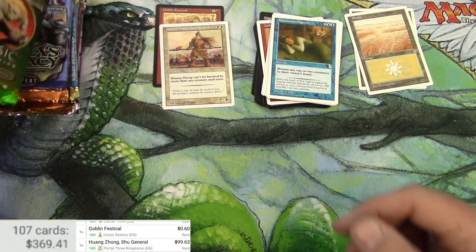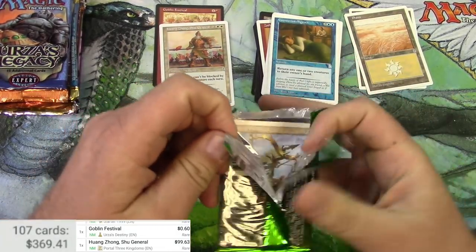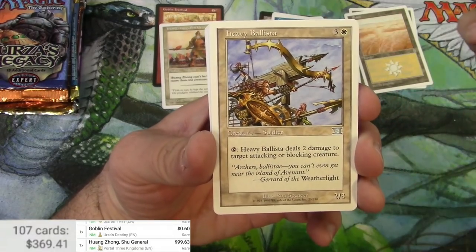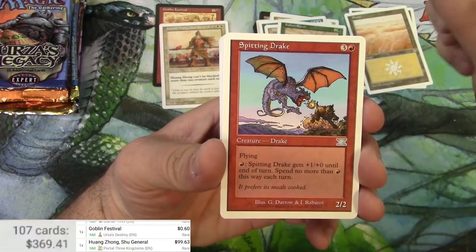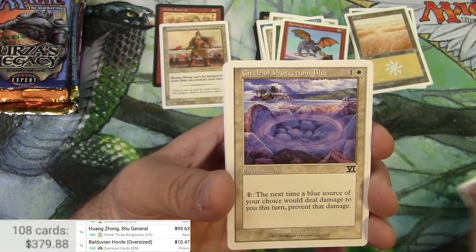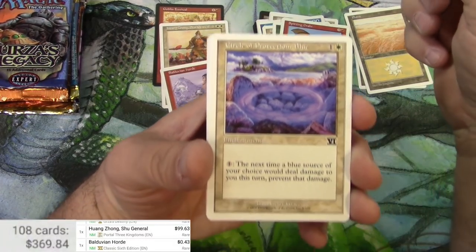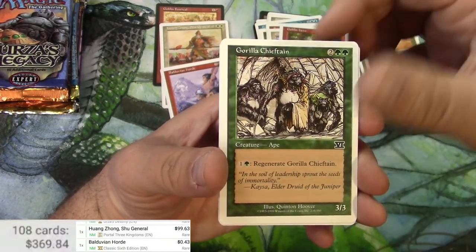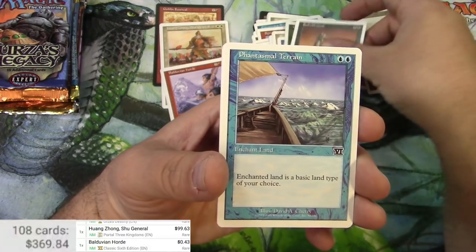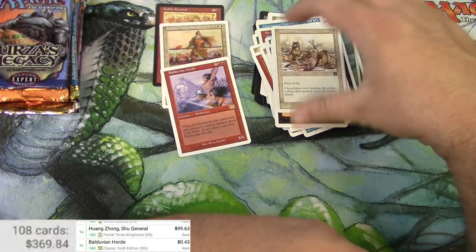Next up is Classic Sixth Edition — nowhere near as exciting as Portal Three Kingdoms, but it is on the list. Commons: Heavy Ballista, Fallow Earth, Spitting Drake, Balduvian Horde — used to be a thing. Circle of Protection, reprints, basic core set kind of stuff, Phantasmal Forces, Fatal Blow, Tundra Wolves. Balduvian Horde is 43 cents.